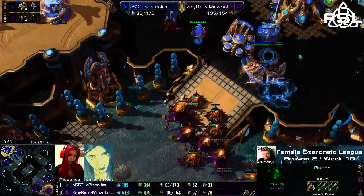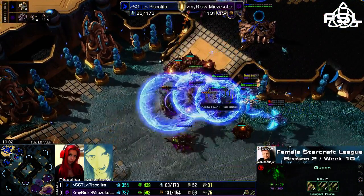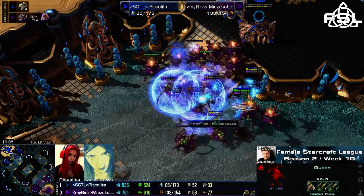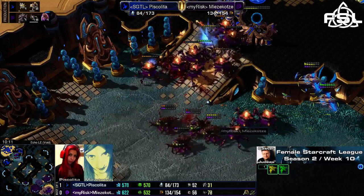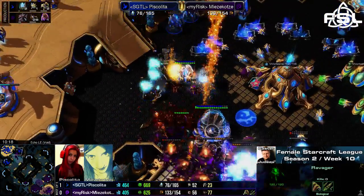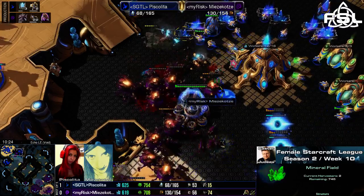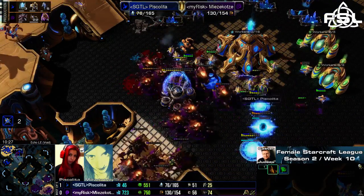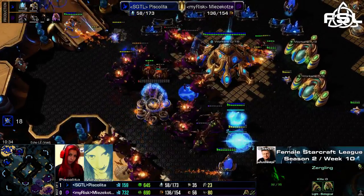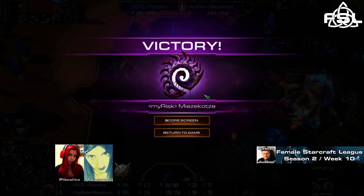Mitsukotze could also just go into the third base and kill it down if she wanted to. She's comfortable getting into the natural base right now, even bringing some queens with her for anti-air. The phoenixes are trying to lift as many units as they can, but they can't lift the big damage dealers — just trying to lift the queens and take them out, but there are just too many. The rest of the ravager army just moves into the natural base. Piskelita has to pull the probes — sixty-four to one hundred thirty-six supply — Mitsukotze just breaking through the defenses. GG, and Mitsukotze ties the series one to one.